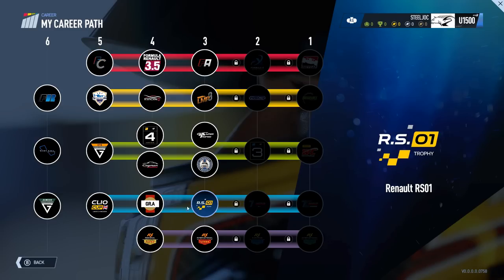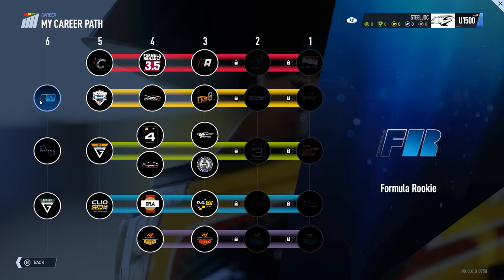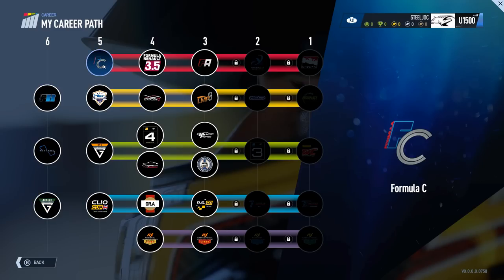Click on the create button and here we have the career path where we can choose one of these places to start and follow through. We have Formula Rookie, Kart 1, and Janetta Juniors here, just as something to run through to start with, and then we have following through your career path.